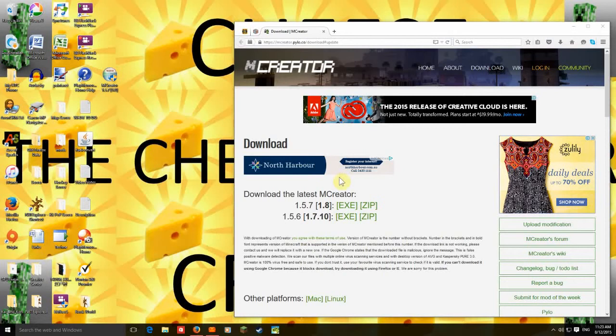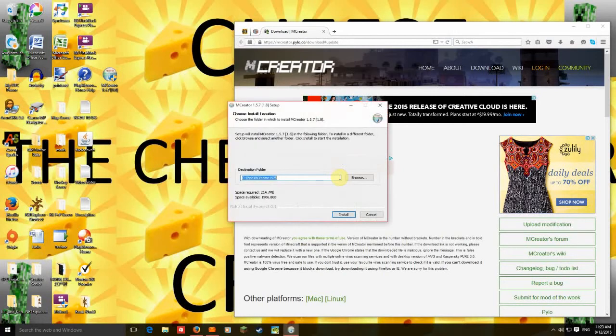Press yes if this comes up. Then you go and wait for this bar to load — now it's actually downloading mCreator.